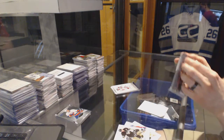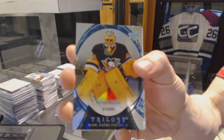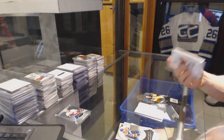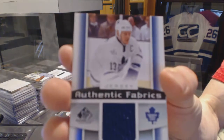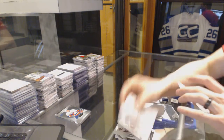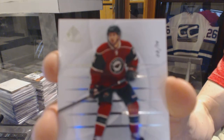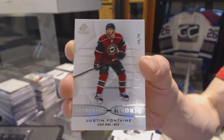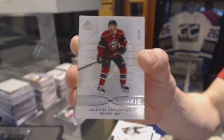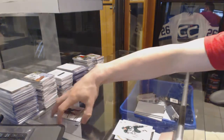Griffin Reinhart. 1516 Trilogy has a rainbow blue, number 2495, Marc-Andre Fleury. And the SP Game Used has an Authentic Fabrics, Matt Sundin. And a rookie card, number 8 of 14, Justin Fontaine. How's that for a bonus pack? There we go, buddy.